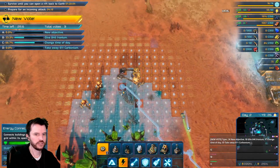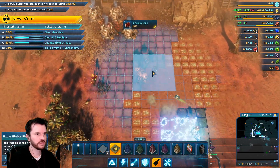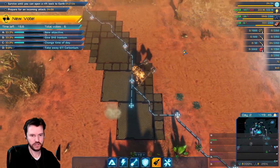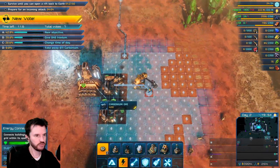Let's see if we can connect this to the main power grid. Okay, that is connected. Your turn, chat — if you'd like to tamper with the game, you've got an opportunity.